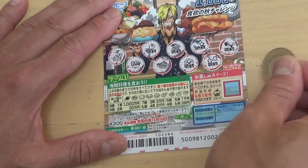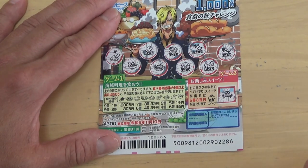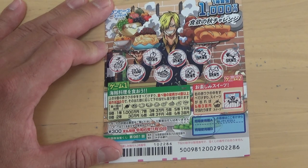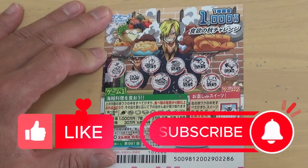Come on, game 2 — win me something. Sambia-kun. Nope. This skull means Hazure. I lose. So now you know how to play One Piece Scratch Game 981. Thanks for watching. Like and subscribe to my channel.